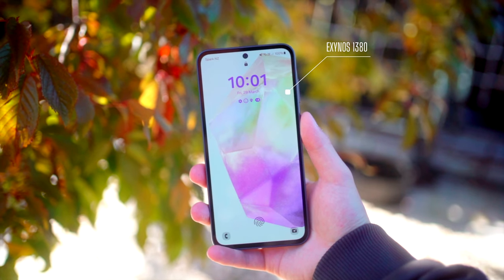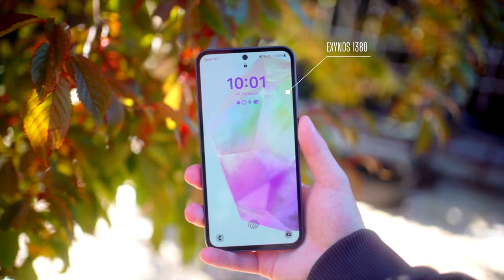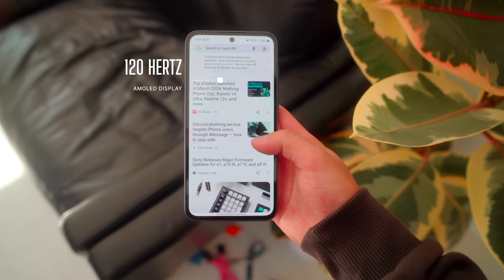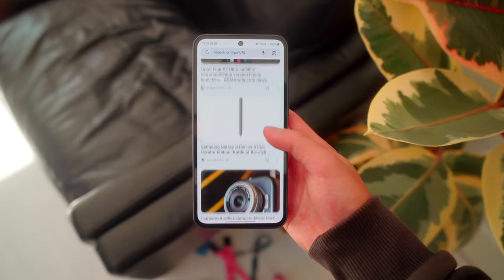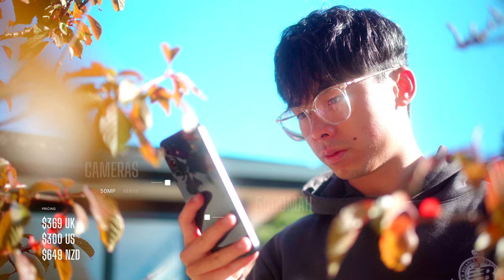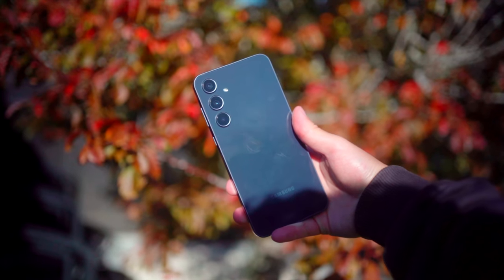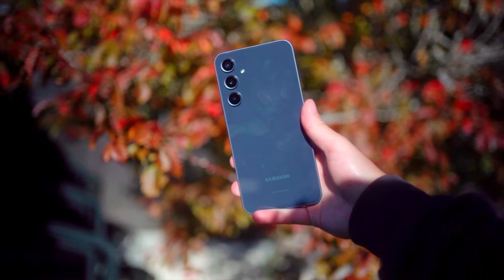The Samsung A35 has last year's A54 chip, the Exynos 1380, packed inside, and a slightly updated display — this time with no notch and the same 120Hz adaptive refresh rate. The model I have here has 6GB of RAM, but in some places you can get 8GB. In terms of benchmarks, the Exynos 1380 isn't anything special, but we should be able to play most games at decent graphics.